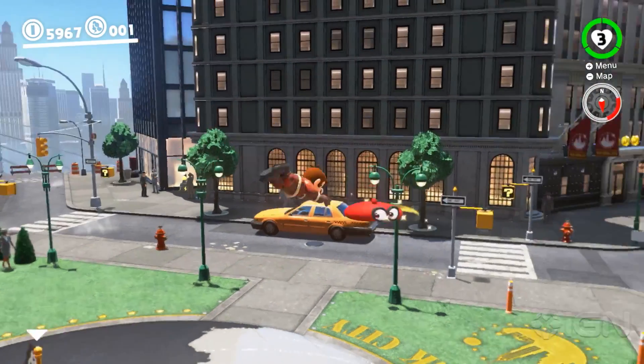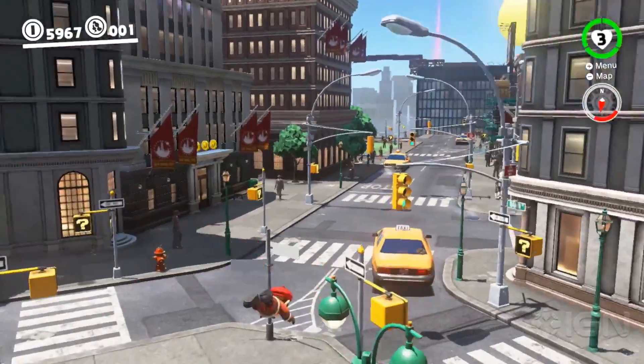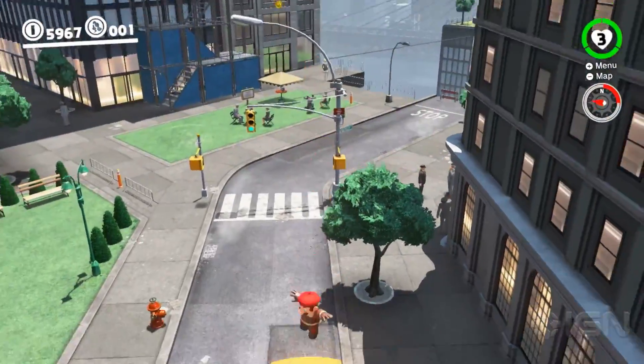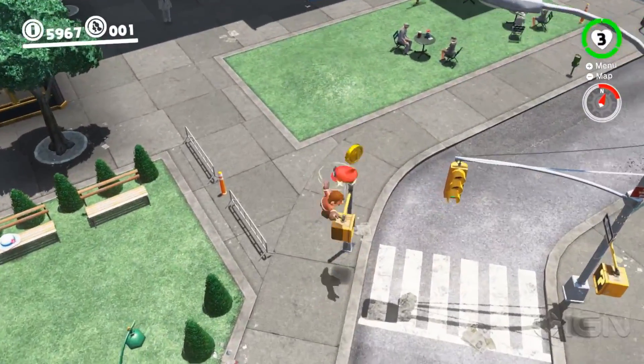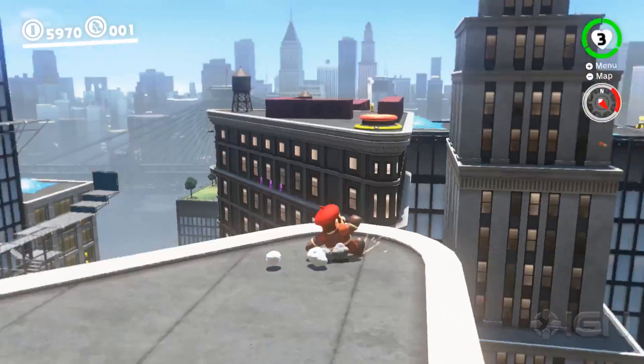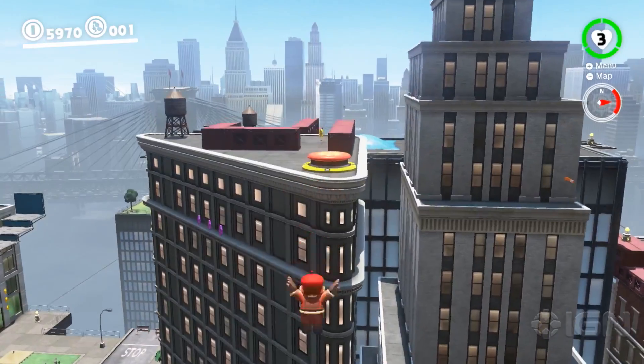However, right as he flips, let go of Y and tap and hold it again fast, and Mario will go from a ground pound into a forward dive. As long as you are quick to hold down Y again, Cappy will remain in position for Mario to bounce off of him, resetting him from his diving position.